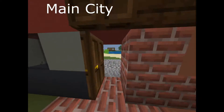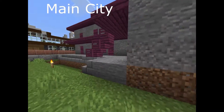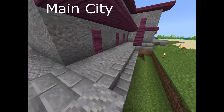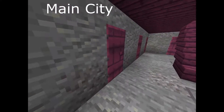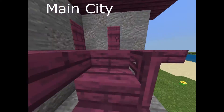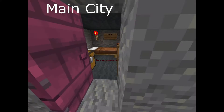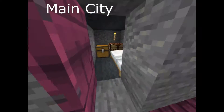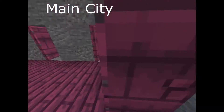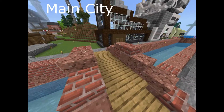Right down here we have the motel, which I think is going to have something eventually. We have all of our very identical rooms — just like you know, motels are all the same. This keeps going down, and right here we have our third bridge, which is our oak bridge.